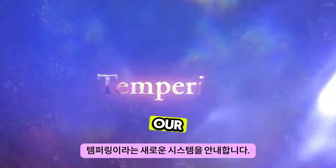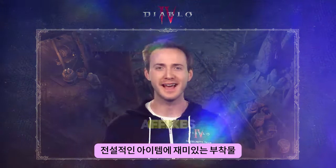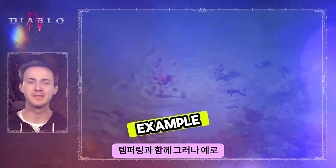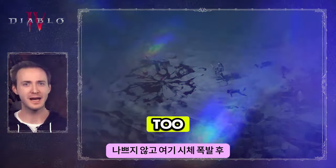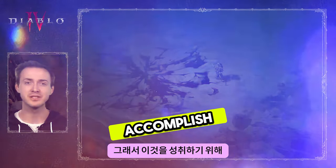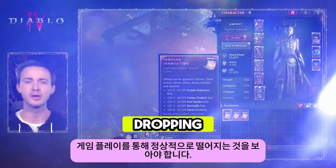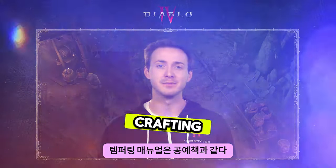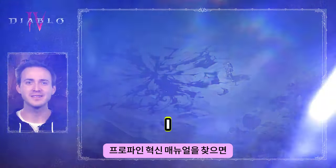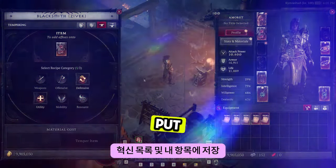Marcus is now going to walk you through our new system called tempering. Tempering is a way to add meaningful and fun affixes to your legendary items. There are lots of different ways to augment your spells with tempering. Here's Corpse Explosion before — not too bad. And here's Corpse Explosion after you temper the size of the spell. To accomplish this, you're going to need a tempering manual. These can be acquired from most in-game content, so you should see them dropping normally through gameplay. A tempering manual is like a crafting book with a small collection of different recipes. Once I find the Profane Innovation manual, I can begin adding affixes from the Profane Innovation list and put them onto my items.